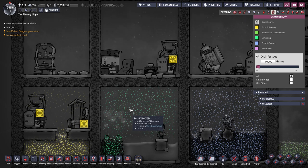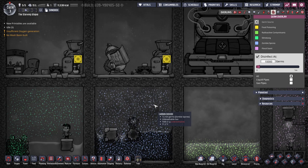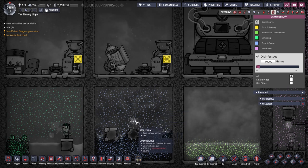If slime lung has already become airborne, then the best strategy is to use deodorisers to clean polluted oxygen into normal oxygen, in which the germs will quickly die. The last of the diseases is the purple coloured zombie spores, which are produced by spore plants found in the oil biomes. Rather anticlimatically, dupes do not become zombies.